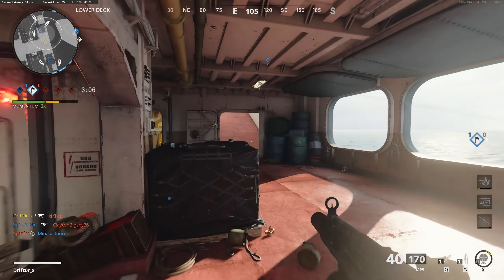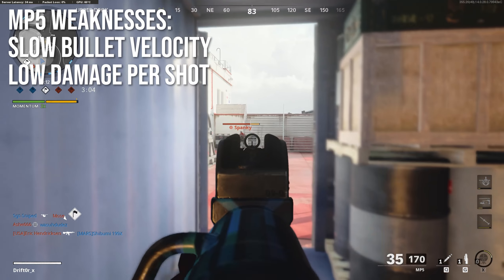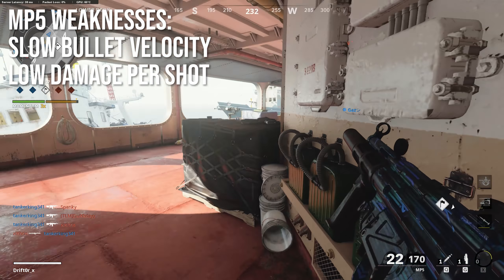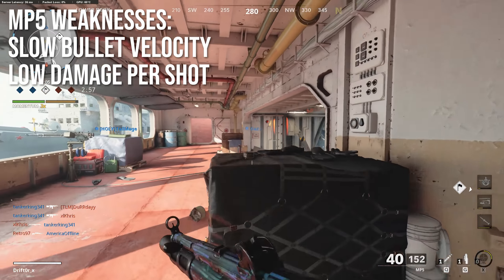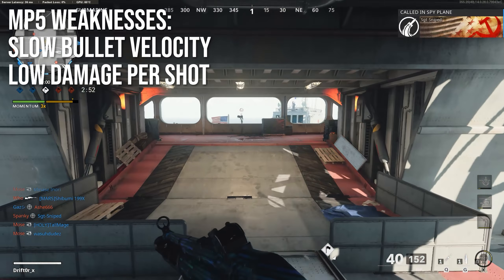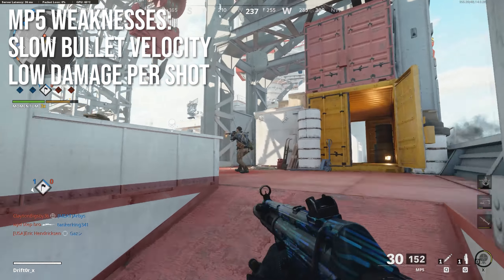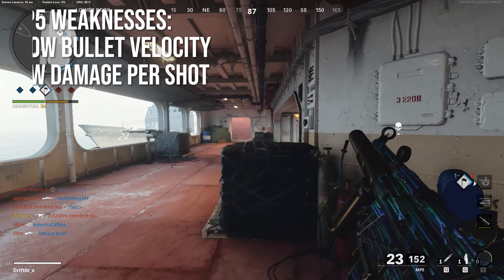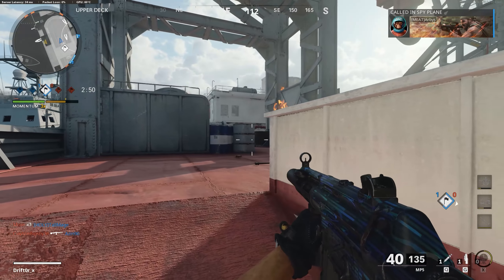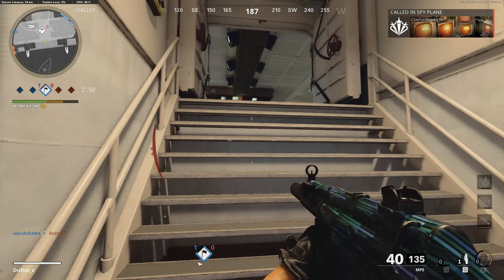The MP5 has two main weaknesses that are very important to note. Number one is that it has very slow bullet velocity — all of the submachine guns, with the exception of the AK-74U, have very slow base bullet velocity. If you haven't watched the bullet velocity episode, I would strongly recommend you do so, because your bullet speed is probably the most important thing in the game. And compared to the other submachine guns, the MP5 has fairly low damage per shot — it is just not a very high damage weapon, and at longer ranges it's going to feel a little bit more like a hit marker machine.